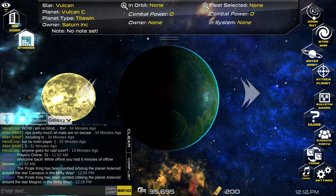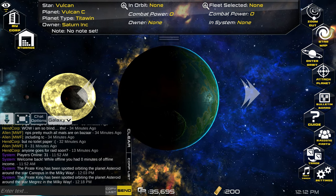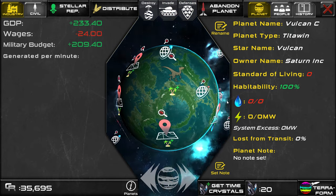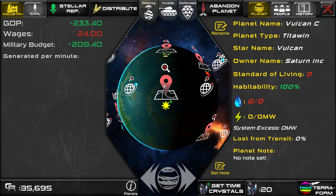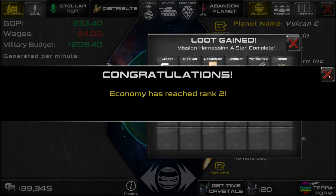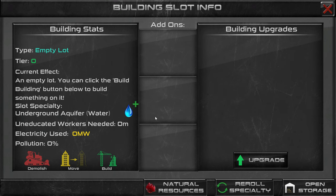I recommend building enough habitats and resorts to house your workers and tourists that you start with, but you don't really need to provide a bunch of excess habitats or tourist space yet. Most sectors or buildings also require power, so we're going to need to build a solar array. I recommend building it on the slot with the sun and the plus icon — that means that slot has additional sunlight and makes solar arrays work better. So I'm building a solar array there. And that also completed a mission. Another thing we're going to need is water, so we can go over here to this water-plus slot and build a water harvester.